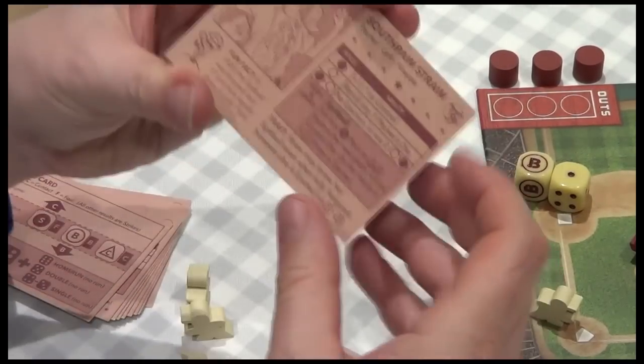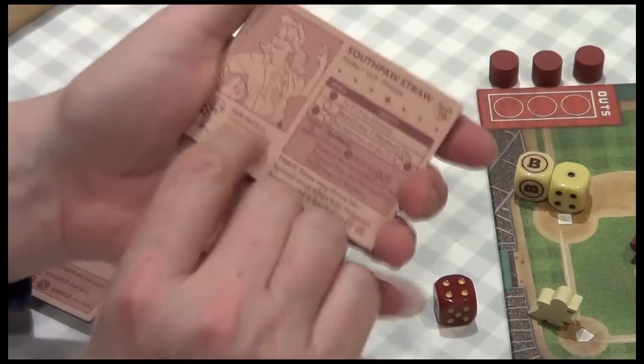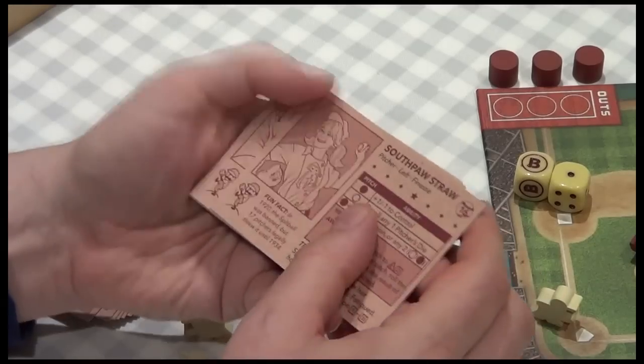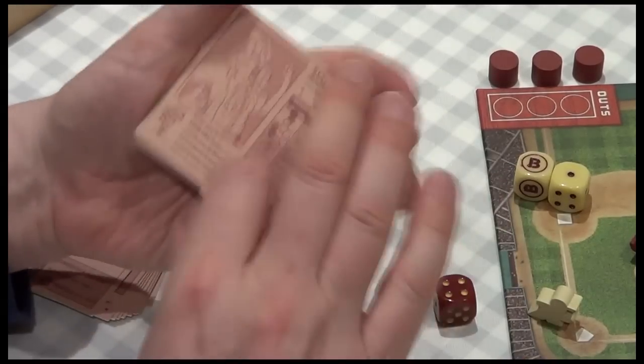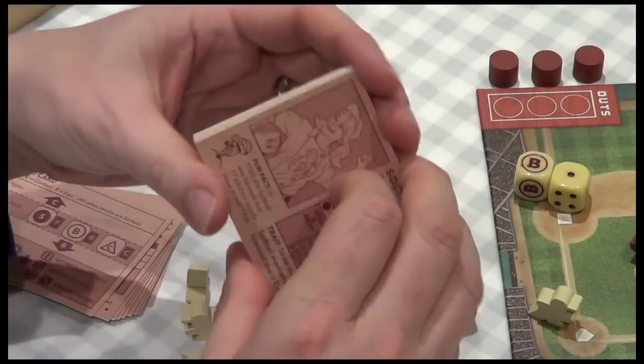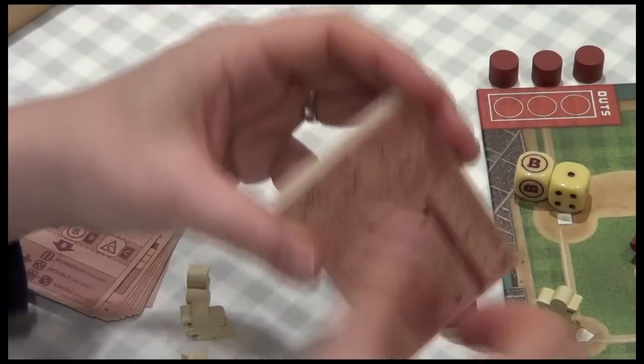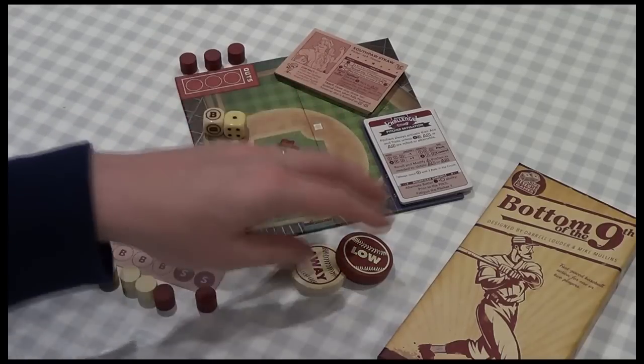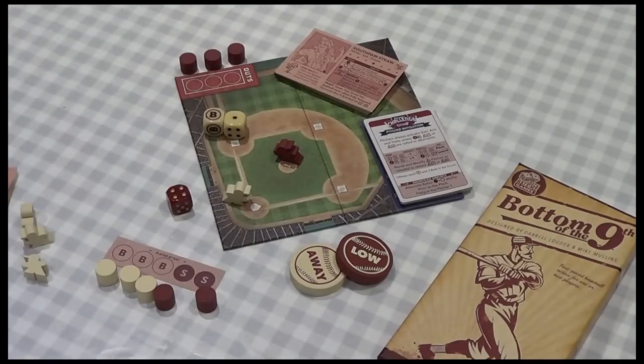We've drawn the South Porch — okay, Stephanie's pitching. The relief pitcher will be underneath, and so on. If a pitcher gets ejected, the next pitcher comes in. We also have situation and effect cards, which add variability to the game.